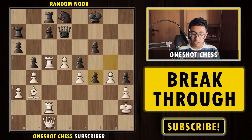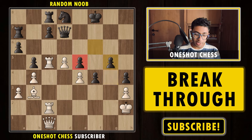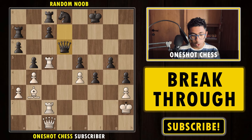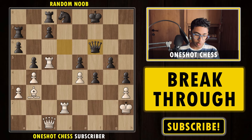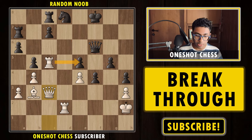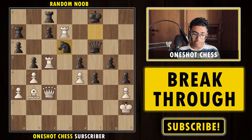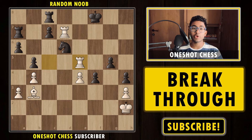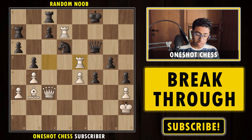Now let's discuss what happens if black captures with the g-pawn — gxf4. This time we play g5, trying to capture the pawn, and now the e5 pawn becomes a weakness. The pawn cannot capture because black would simply lose the rook, so the queen is forced to capture. Then it's the same pattern — Rd2 hitting the queen, queen goes to f6 to defend the e5 pawn, Qc3 double-attacking the pawn, Nf7 the only move, Rd7 attacking the knight, Nd6, and we capture the pawn. You must not capture with the queen because you lose the advantage — always keep the queens on the board when attacking the king, as the queen is the most powerful piece.